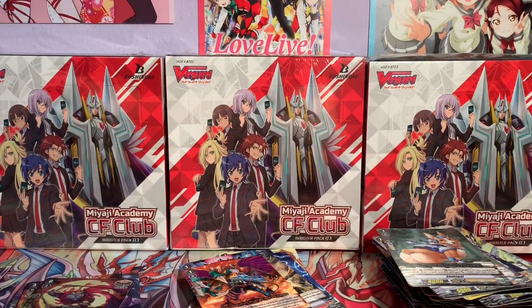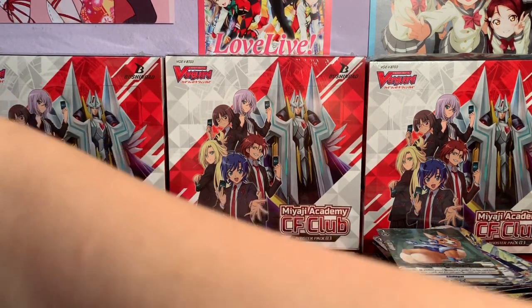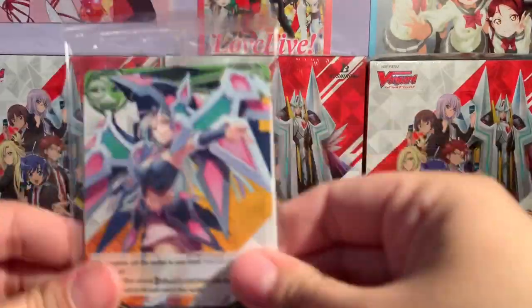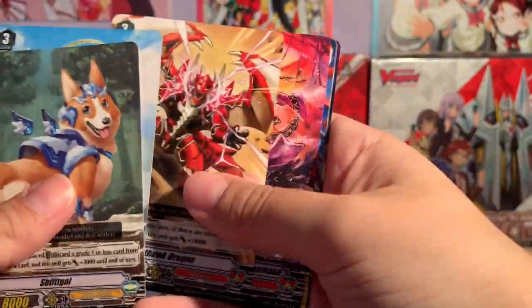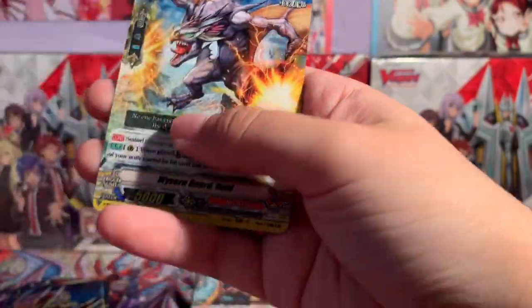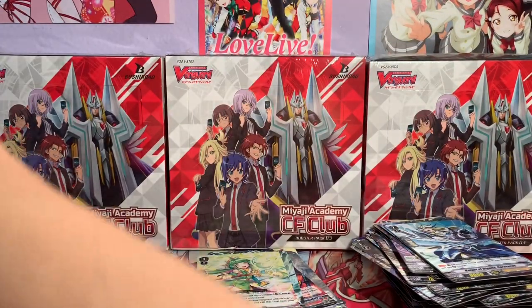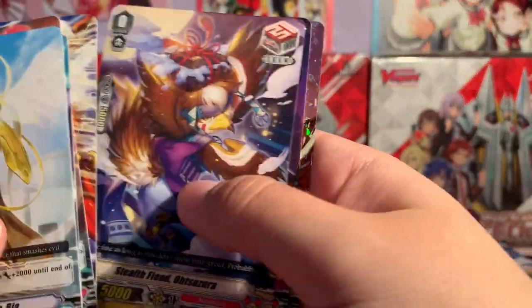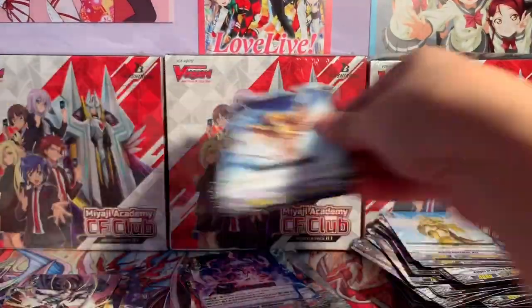Do not worry, I will have a recap for all those people that don't watch however many minutes of video — I will have a recap, it is all good. Another Magus. Norikama PG — I think I have four now, including my pre-release pulls. Ezor! I need Ezor, that is cool. The less singles I have to buy the better.